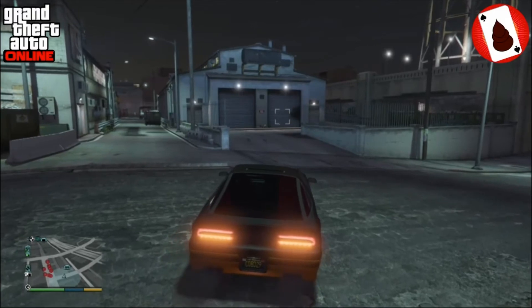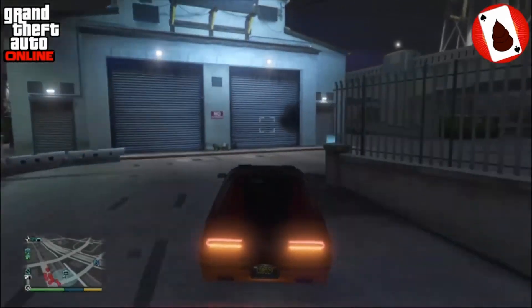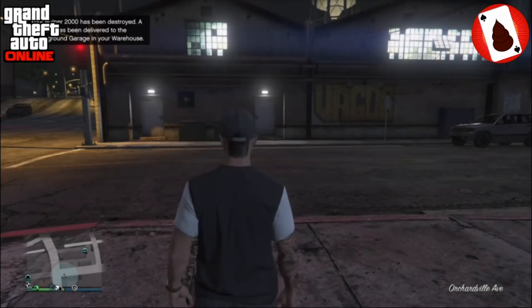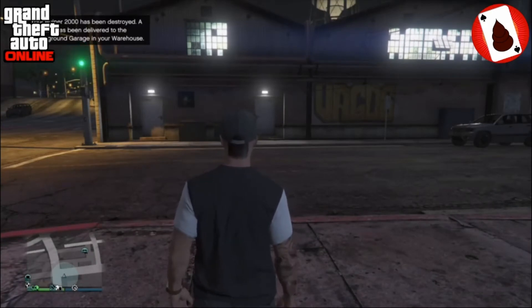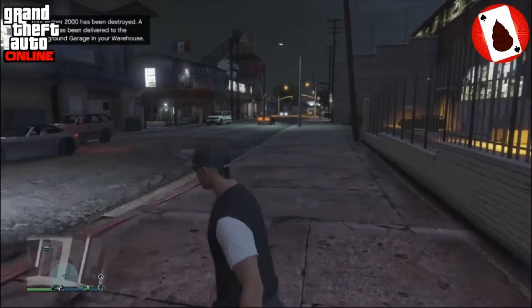You shoot the rocket with L1, like that. Okay, so now we are ready and we just drive like this, and we should spawn on the street on foot. Yes! And we have the message that a new one has been delivered. So that's it — now we are glitched out.